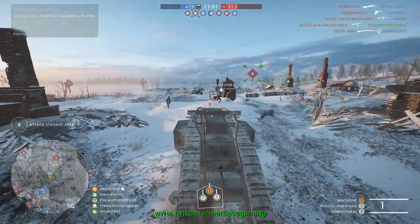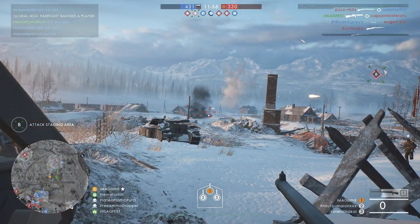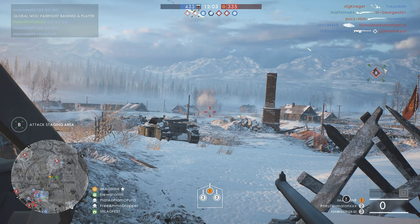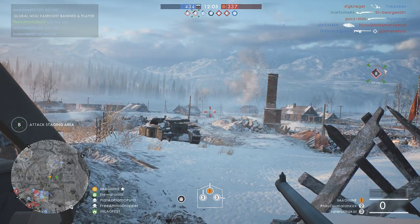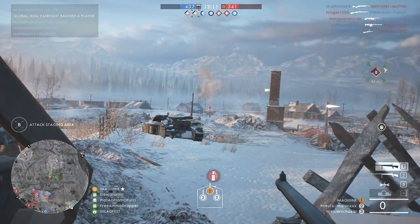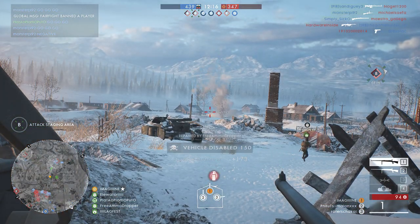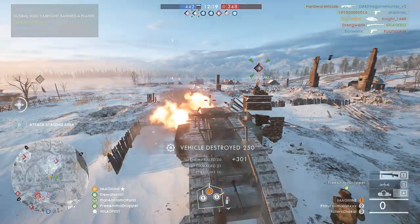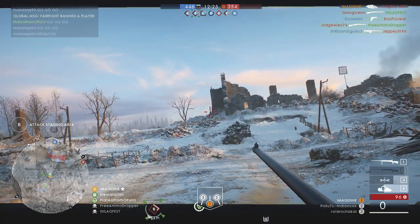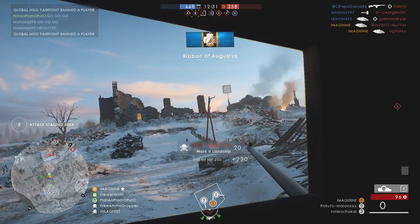The next loadout is the tank hunter loadout. As the driver you have access to the tank gun M1918, which is exactly the same weapon that you get for the tank hunter elite class that you can pick up on a variety of different maps. Obviously this is the ultimate loadout for hunting enemy tanks, but it's also very satisfying to use against infantry once you get the hang of it. The secondary gun for the driver is also mounted on the back, and in the case of the tank hunter loadout, it is the exact same weapon as the one shooting forward.